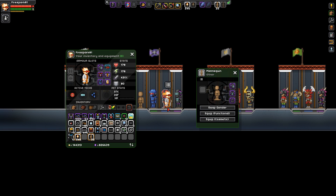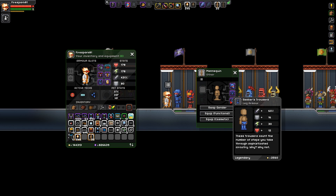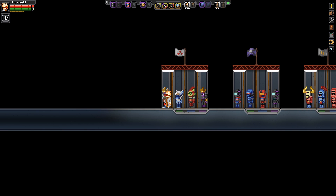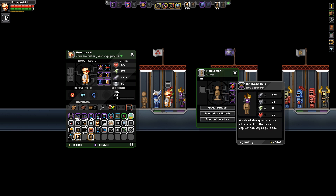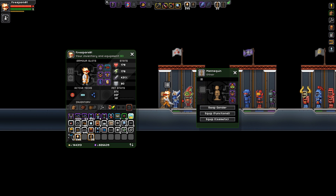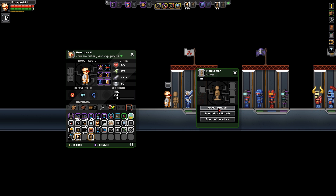On to the Humans — the head piece is from the Universalist set, the chest piece is from the Wanderer's set, and the legs are from the Seeker's set. Moving on to the Hylotl — the helm is from the Dysphotic set, the chest piece is from the Aphotic set, and the legs are from the Euphotic set. These names are a bit of a mess, but you can see which ones I'm highlighting.